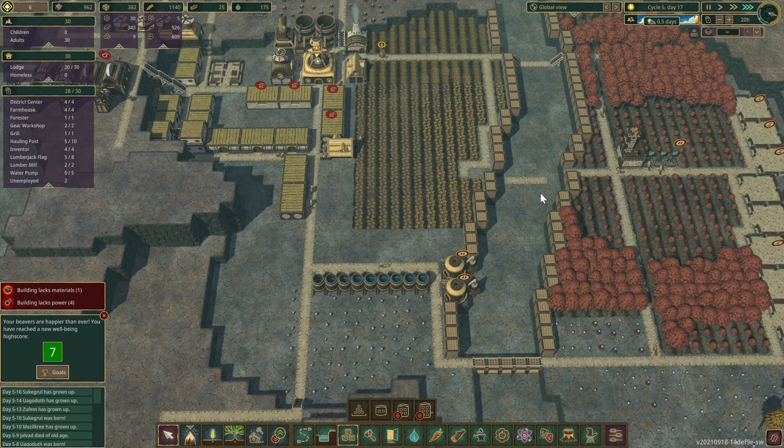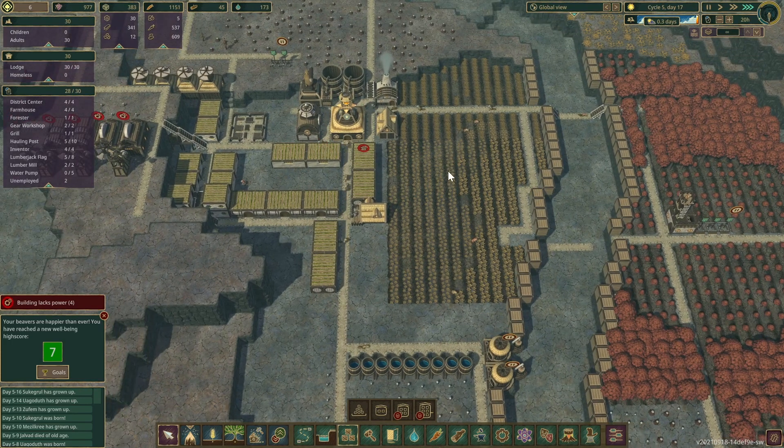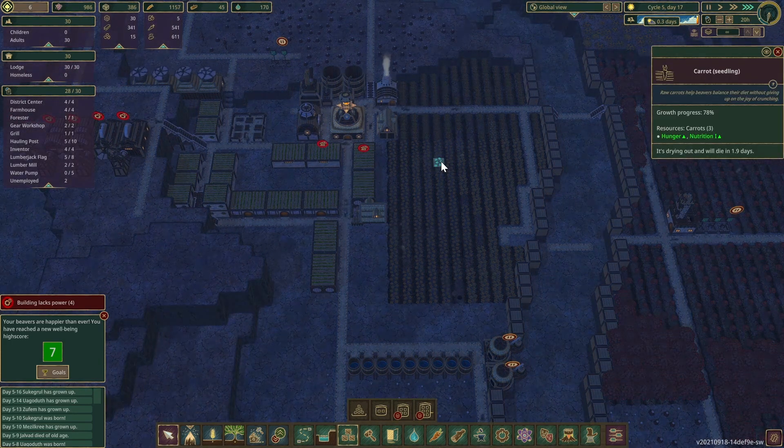It finally dried up — alright, eleven day drought. Only about half a day left on the drought before this thing dried up. The farm should be fine. The potatoes — they dry up quick. So this farm is dead — they were almost done as well. We've got plenty of food anyway.